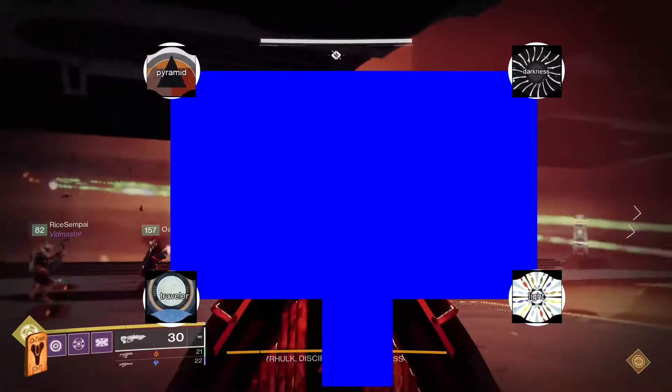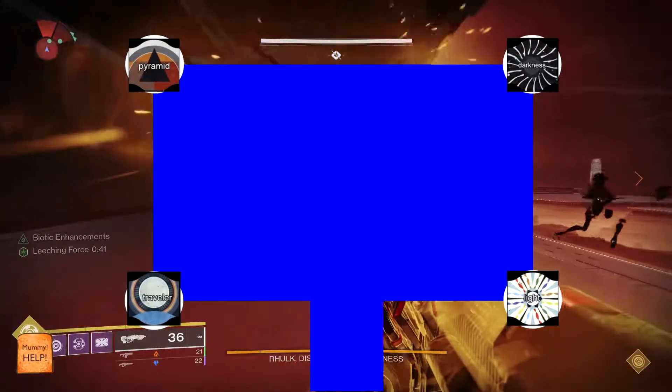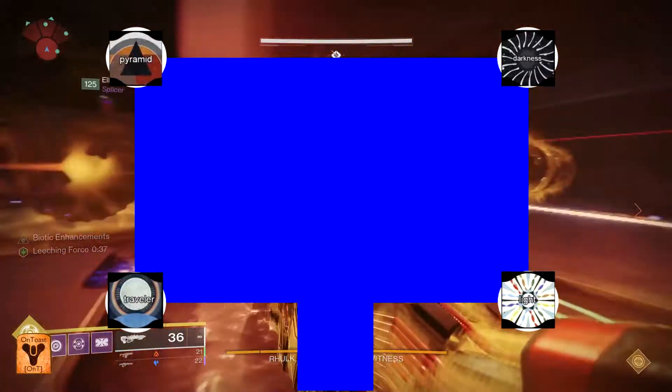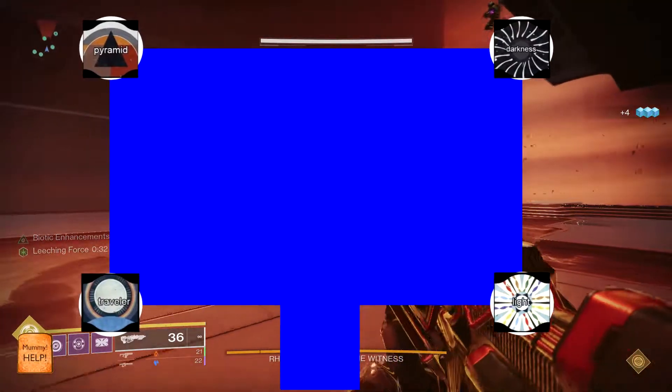The way I remember is light at the front when you first go up the stairs, darkness at the back, pictures to the left side of the platform, and light dark symbols to the right. So pyramid is back left, and the symbol for light is front right.